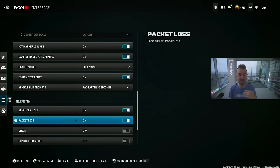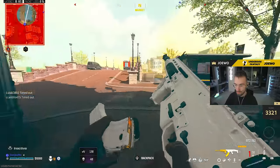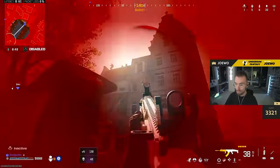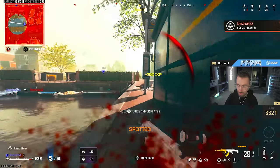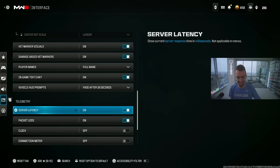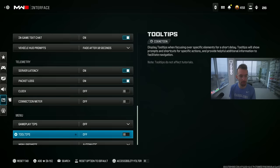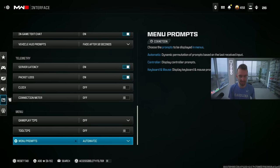I have server latency and packet loss display on so I can see if I'm lagging in game. Yes, you can turn this on on console — I see people thinking it's PC only, but it's right there. Turn on server latency and packet loss to see in the top left of your screen if you're lagging. Make sure gameplay tips and tools pop-ups are off so you don't get annoying pop-ups while playing.